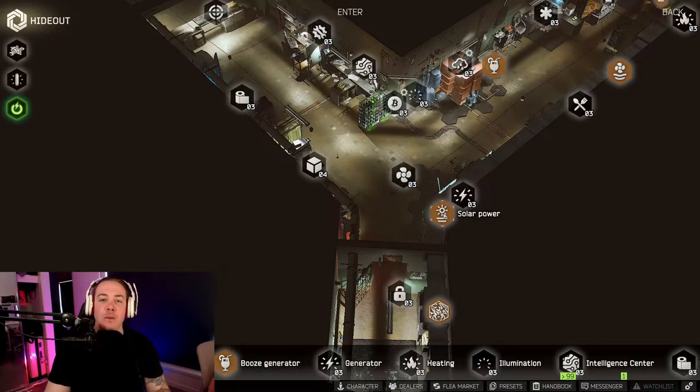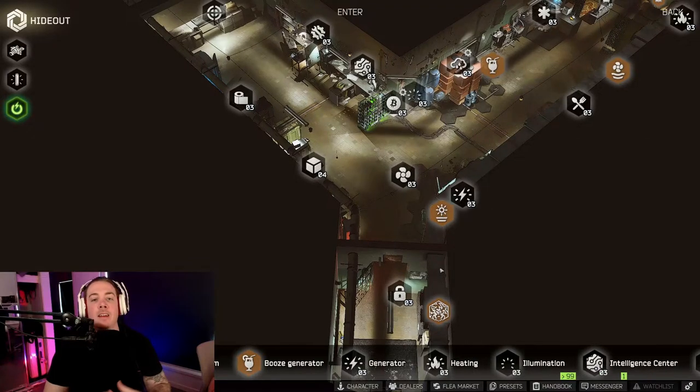Next, on to the hideout management skill. At max rank, hideout management will decrease the consumption rate of fuel, water filters, and air filters by 25%. The hideout management skill also increases the bonus by 50% across all zones — meaning each station gives you various bonuses, and this skill increases each of those bonuses by 50%.